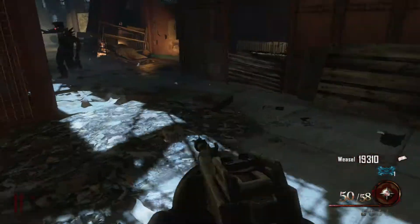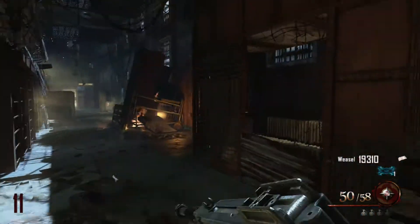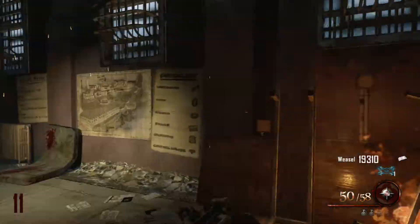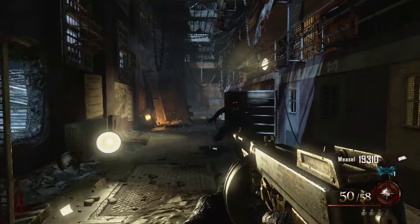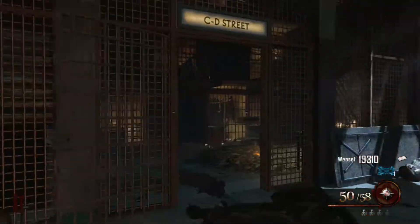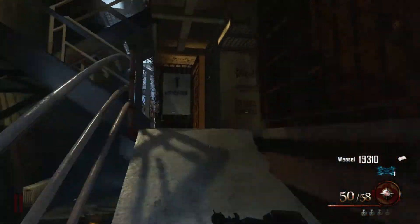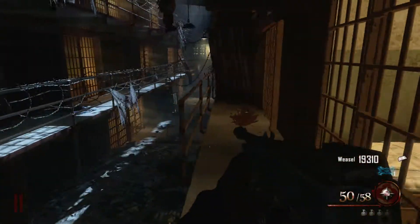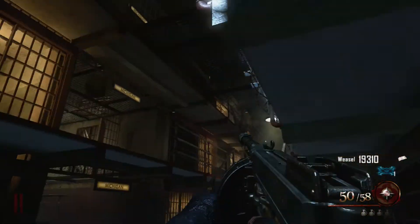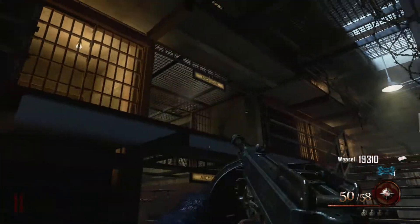What is up zombie slayers, this is Guardian again bringing you another episode on Mob of the Dead, and this is where Juggernaut is and how to activate it. In the starting room, go out into the library, go left up the ramp once and turn right through Broadway into Michigan. If anyone knows the way all the way to the docks, just skip towards the end and you'll see where Juggernaut is.